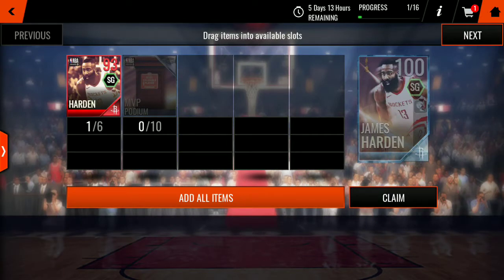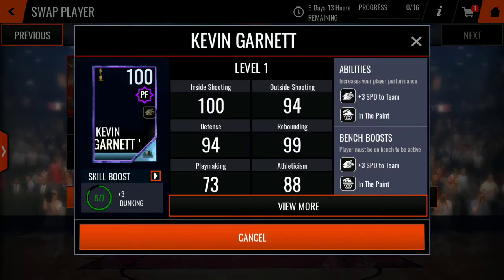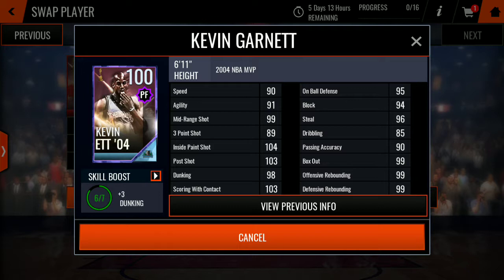So the Harden right there — let's just put that in there right now because we're about to go for note. But still, let's look at the Kevin Garnett. Oh my God, I haven't even looked at the promo yet. I just scrolled down. But look at this Kevin Garnett — 4 inside paint shot, 89 three-point.